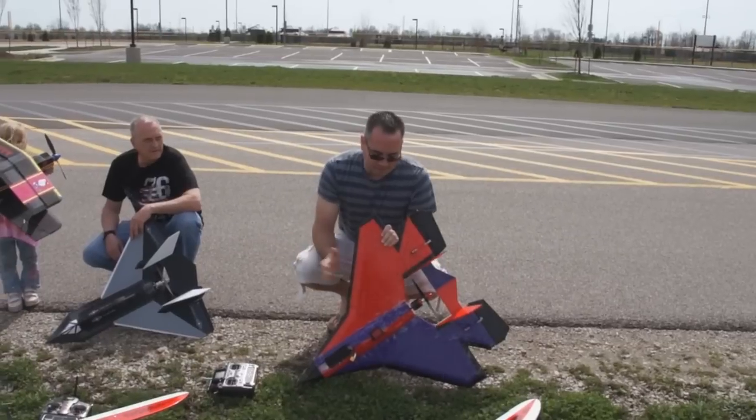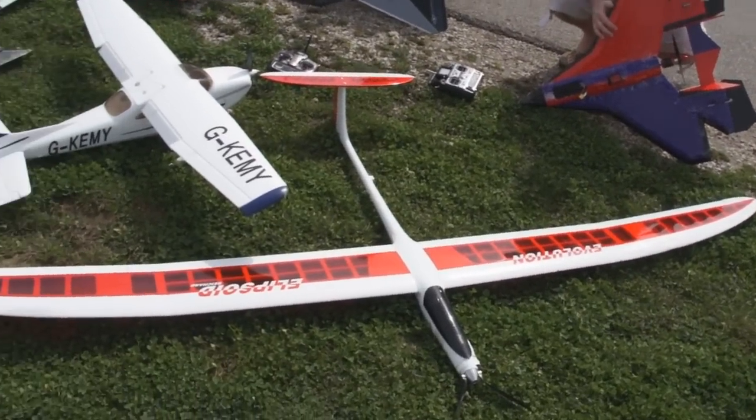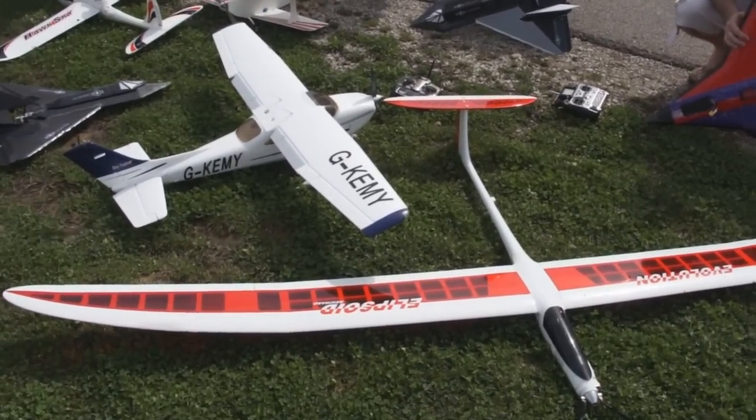We got Jeff here. I'm Jeff. I've got the Supernova here and I've got the ellipsoid 110-inch powered glider. That looks pretty awesome. It's a beautiful plane that stays in the air forever.